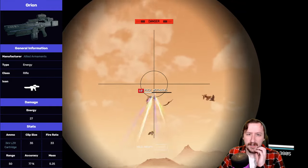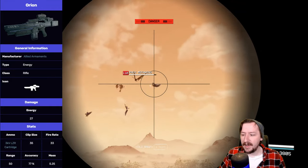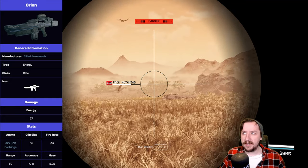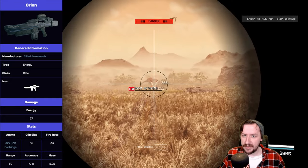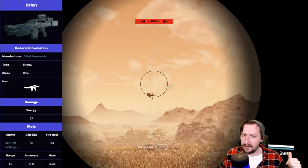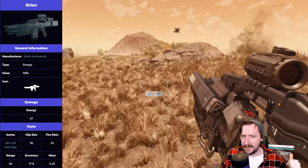It's also a very common round. You can find this all over the place and merchants tend to sell it. This one holds 35 rounds in it by default. However, this is one of the weapons that can be increased by skill magazines, so mine in the background of this footage was always holding 50 rounds, which is a lot of rounds for a semi-automatic rifle like this.